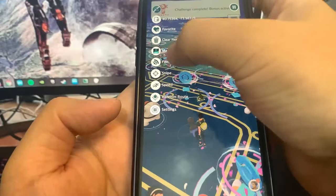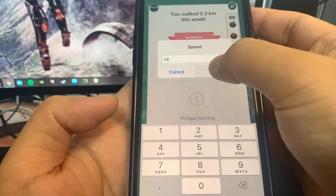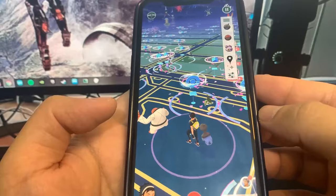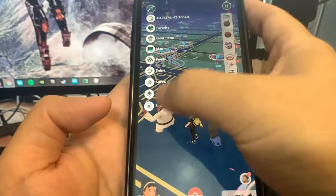We've also got this map and speed hack, which is pretty awesome. You can actually change the speed that your character walks at. The basic thing about the speed hack is you want to use the joystick with it.